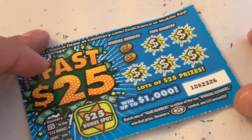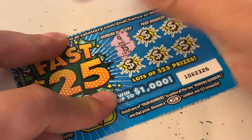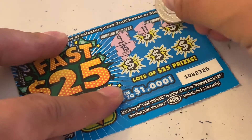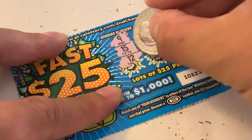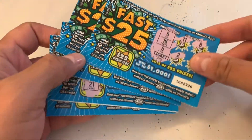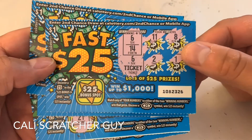Alright, we're on our final scratcher. Winning numbers are 9 and 15. Got 11, 11, 8, 5, 16, and 12. Looks like we didn't win anything else here — the only thing we got was that ticket winner because we matched number 6.